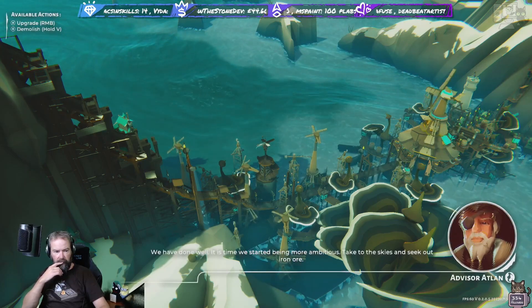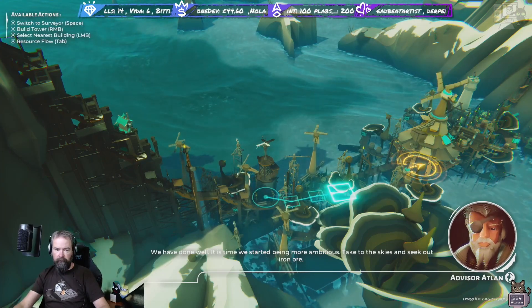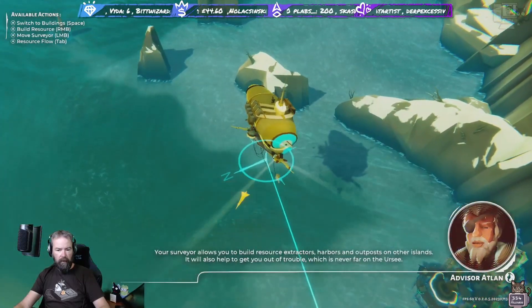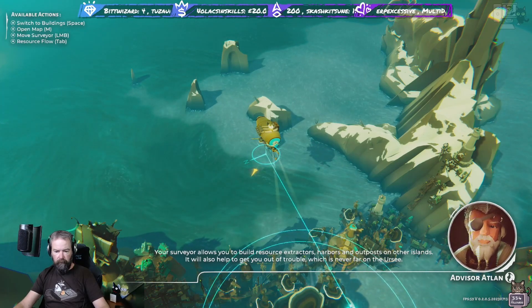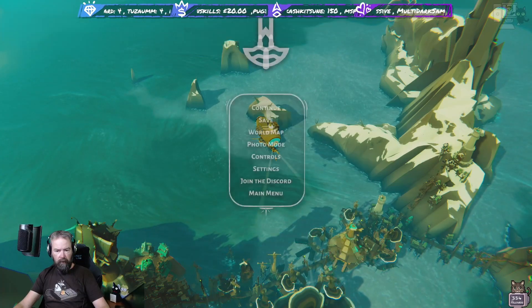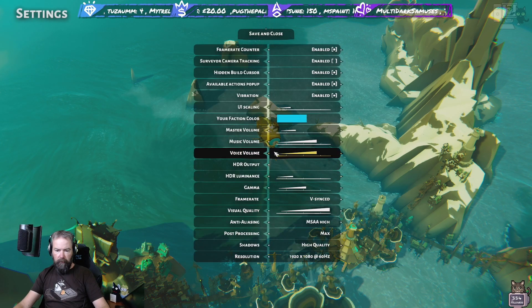It is time we started being more ambitious - take to the skies and seek out iron ore. Switch to surveyor with spacebar. Your surveyor allows you to build resource extractors, arbors, and outposts on other islands - it will also help get you out of trouble, which is never far on the Earth Sea. I'm just going to increase the voice level and lower the music a little.